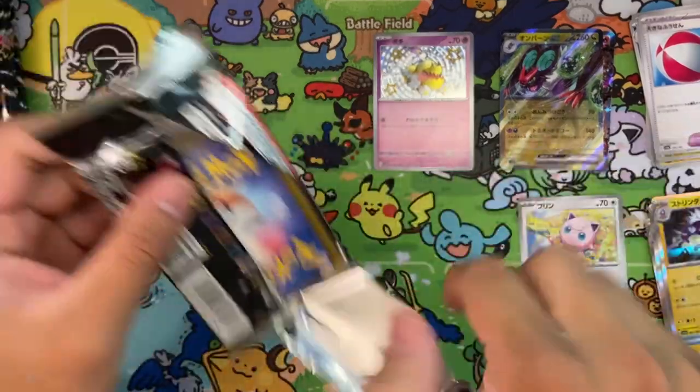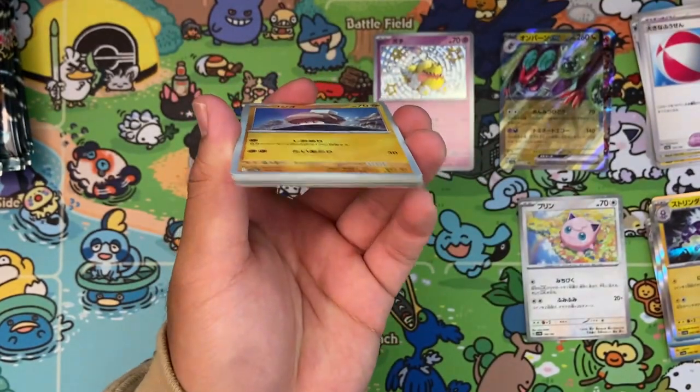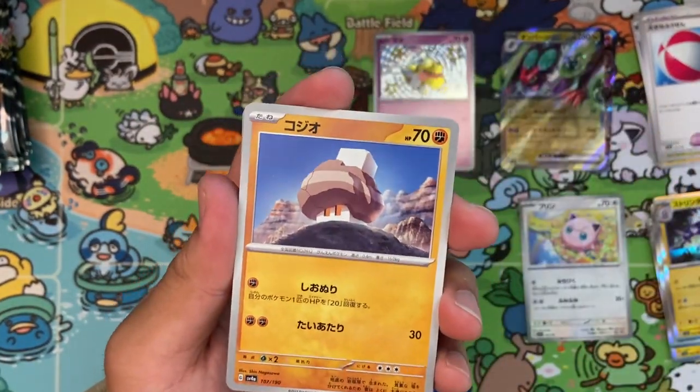Next pack. High-class sets — ten packs, but they are fatter than normal. Usually Japanese sets only have like five or six cards in the pack.